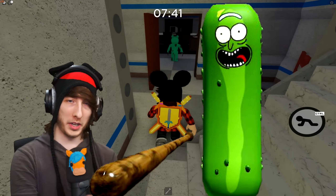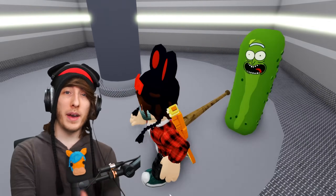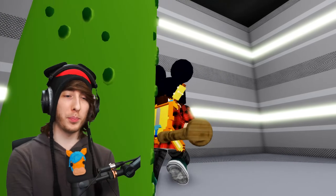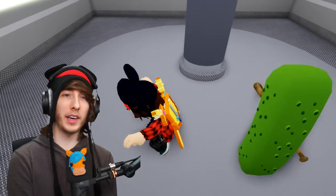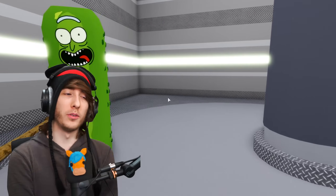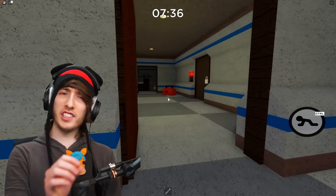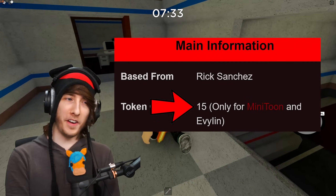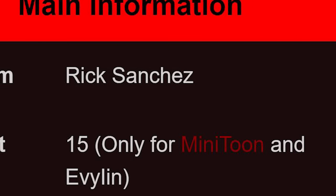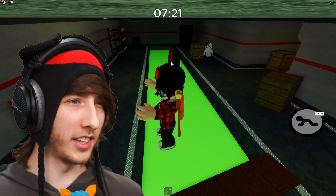Let's start the list with one a lot of you know: the Pickle Rick skin. If you don't know, the Pickle Rick skin is from a TV show — I've never seen it myself. This skin is exclusively for MiniToon only. If you join his game and he's playing as Piggy, you'll see he plays as Pickle Rick. It's literally just a pickle with a baseball bat and a face on it. According to the wiki, the price for the skin is 15 Piggy tokens for MiniToon and Evelyn, though I'm not sure who Evelyn is or why she has access to this skin.